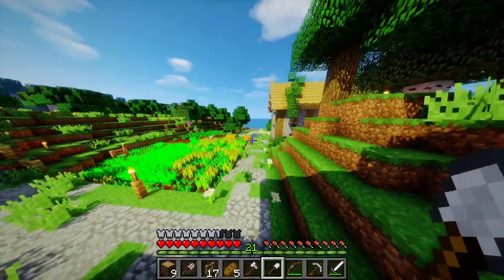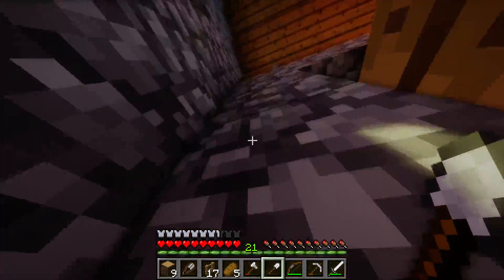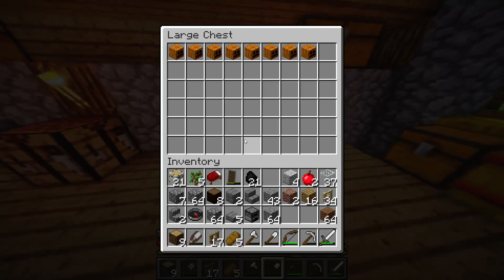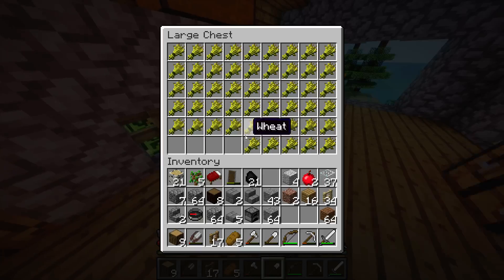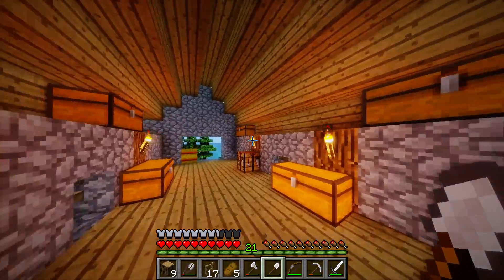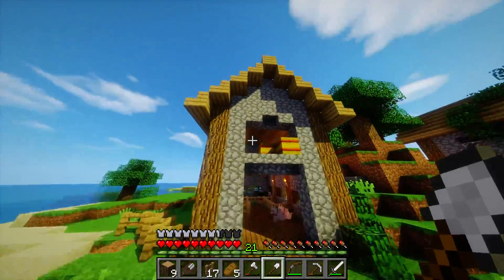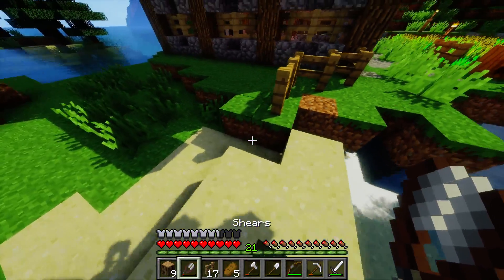I'll show you guys what I did with the top floor of the barn. I got a lot of chests up there now. We filled it up — this one's pumpkins, carrots, wheat. We're going to fill this up and put signs on everything. We'll gather all these crops and have a storage of food so if we ever need it.